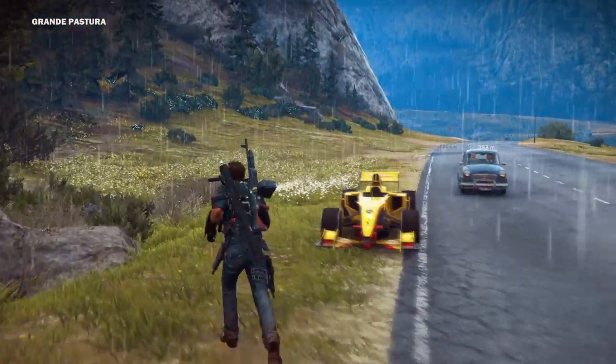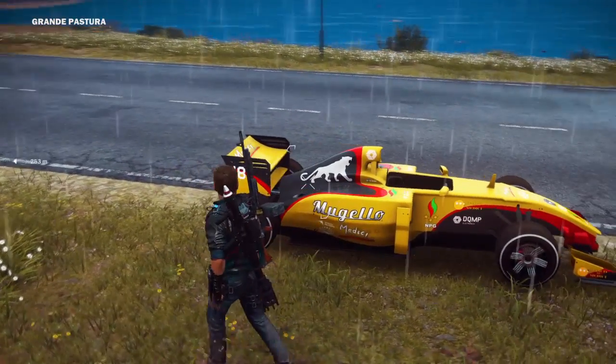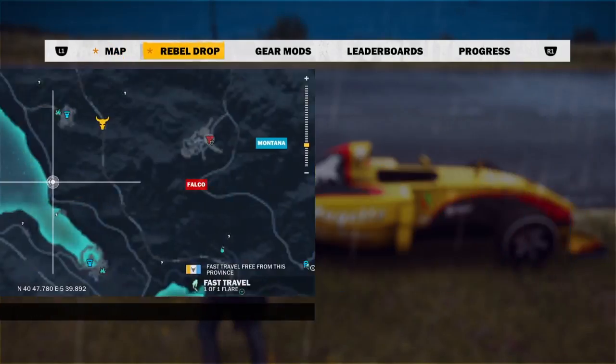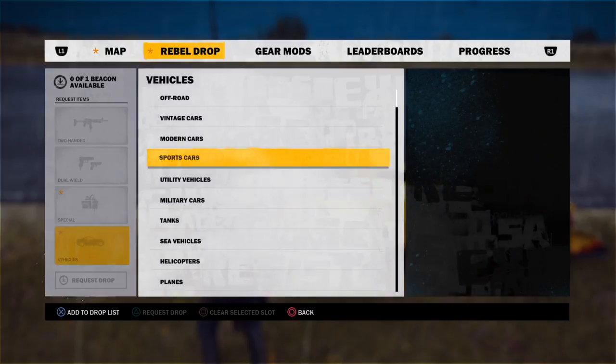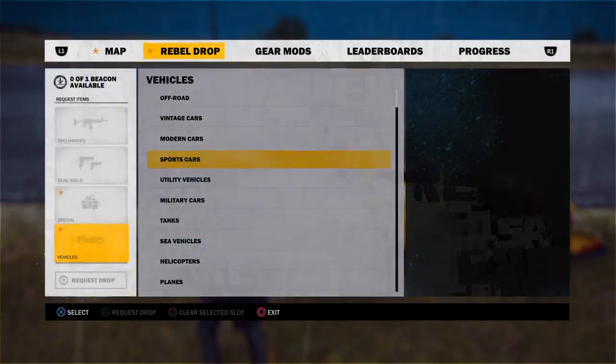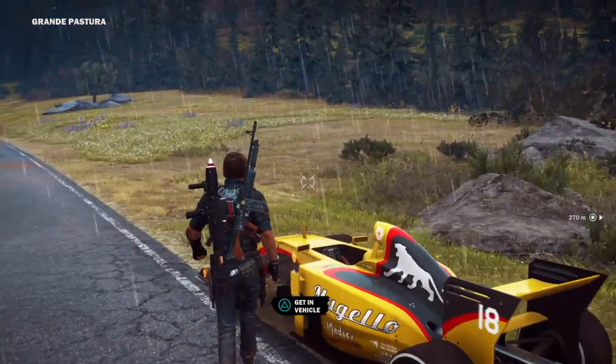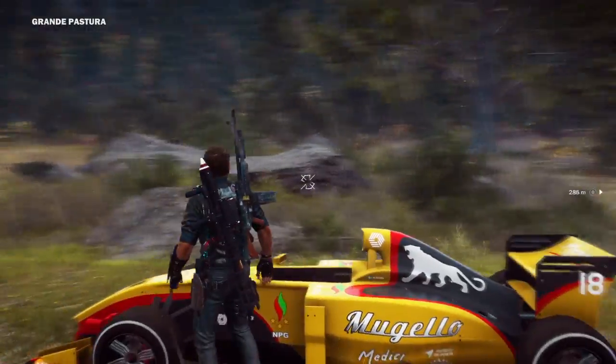It looks like an F1 race car here, and it's called the Mugello Farina Duo — I'm going to show you under the rebel drop list what it's called. It's crazy fast. I just took it for a spin myself before making the video, and I found it sitting on the side of the road on a trailer.